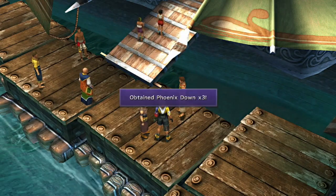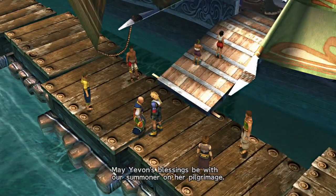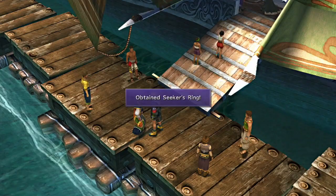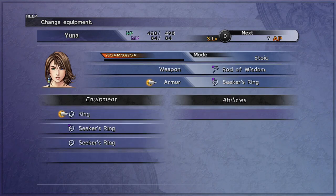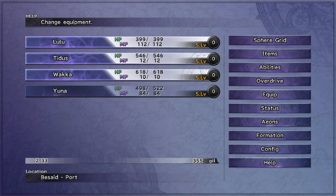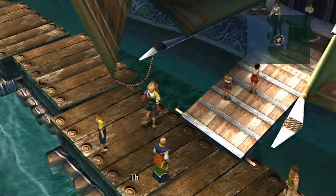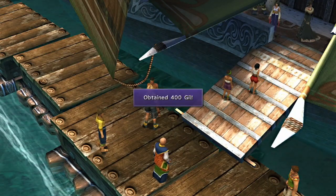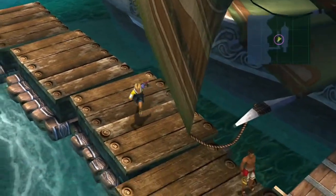May Yevan's blessings be with our summoner on our pilgrimage. Here, a gift from the temple to sanctify her departure. A Seeker's Ring? Well, we already got a Seeker's Ring. I can check to see if its abilities are any different. Yeah, much different. Okay, I just wasted money again. I won't cry. They're really leaving. A farewell gift from all the village — 400 gil! Okay, I really needed that, because I spent so much money. It's nice to get some of it back.